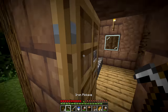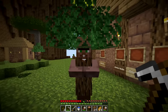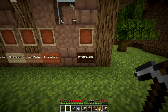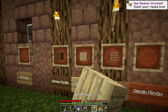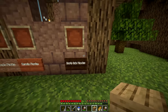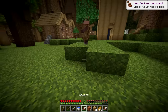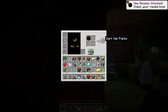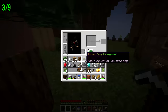The next villager wants us to finish a plant collection: oak, spruce, birch, jungle, acacia, and dark oak saplings. We place spruce and jungle quickly, then birch and oak. We find acacia and dark oak in our inventory. All six types of wood saplings placed in the collection - that's three key fragments out of nine.